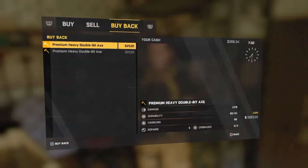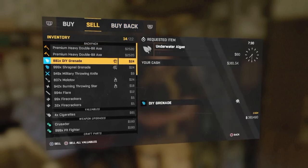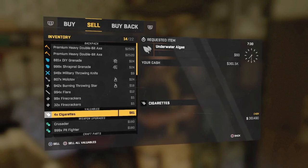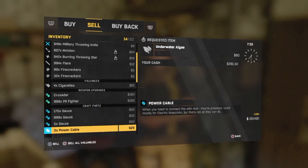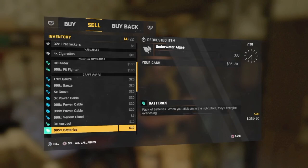Now there are two of them, but you have to have enough money to be able to buy them back. That's why you're going to need my normal duplication glitch to sell stuff so you can have enough money to buy it back. That's the trick to it.